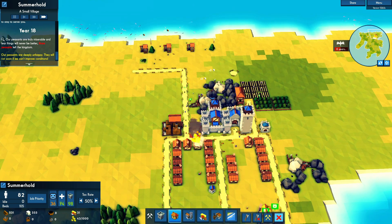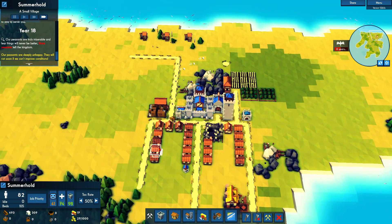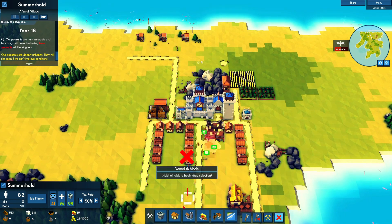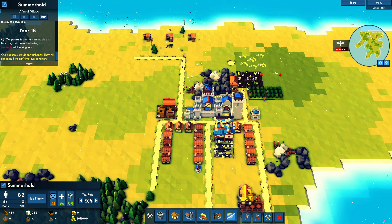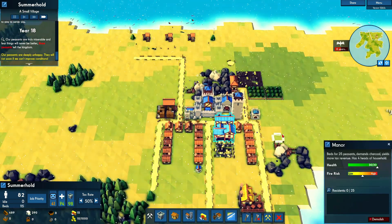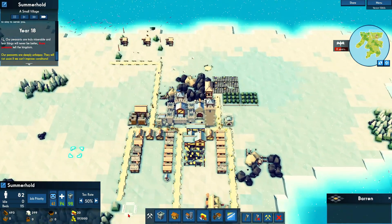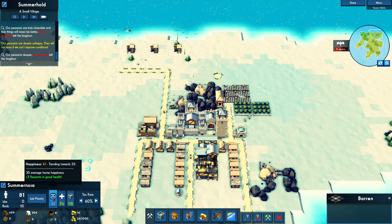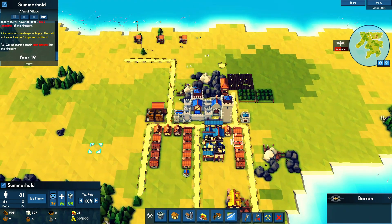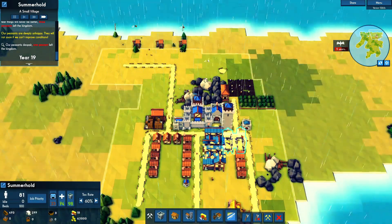Let's cut these homes out — just get rid of some of these sluggish homes. It actually goes up — the more we remove these homes, the happier people will be, as we just did right here. And then now people are going to be happier. As long as our population doesn't go up to 90, I think we're fine. I think we got this. Resources — look at that.